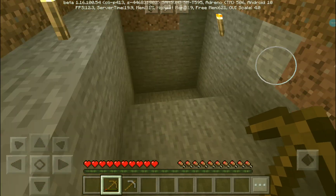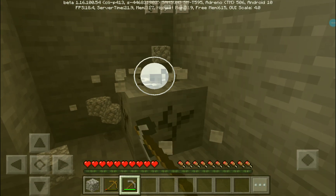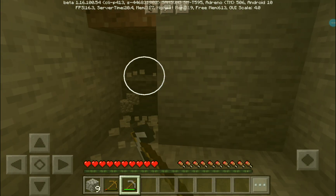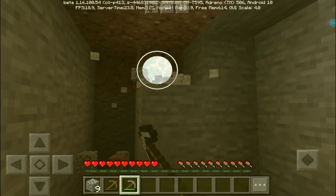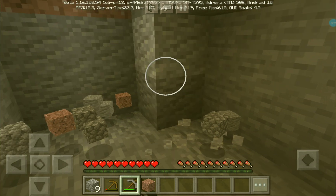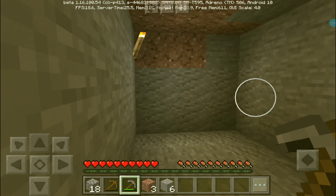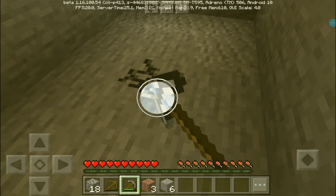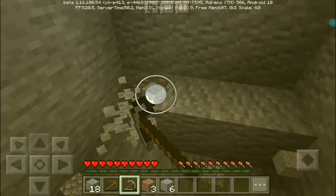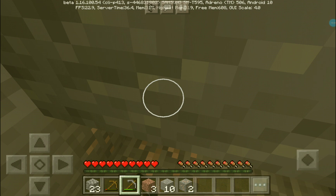Some uninvited mobs showed up. Would you mind lighting up the place I'm mining? Yes, thank you. Deeper underground - iron! We found iron, but no coal. Well, we do have charcoal though.